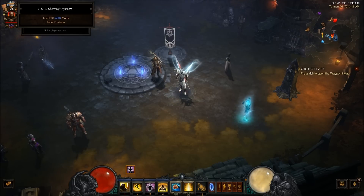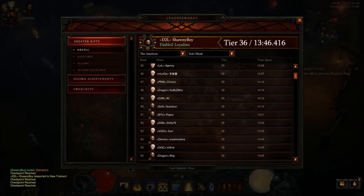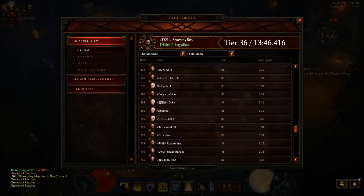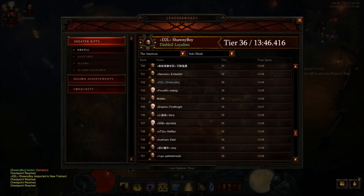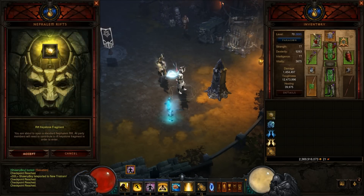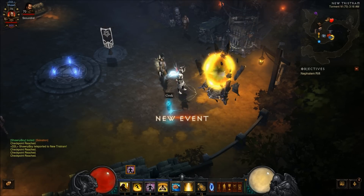I've gotten on the leaderboards at 236, rank 1346. I'm going down now — I haven't done one in a while, so right now I'm ranked 742. Considering that was weeks and weeks ago it's doing pretty good — it was around 500 before. I'm just going to do a quick rift here and show you how much the build absolutely destroys.